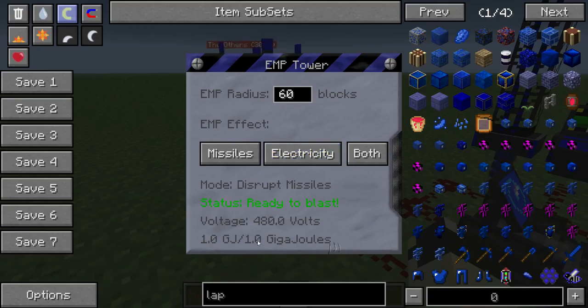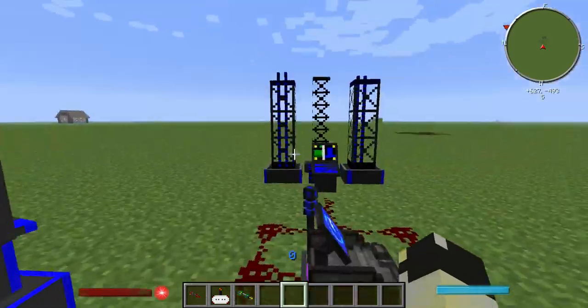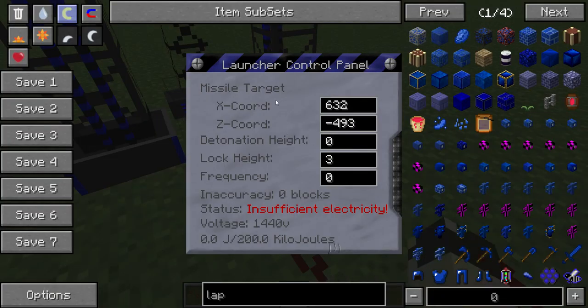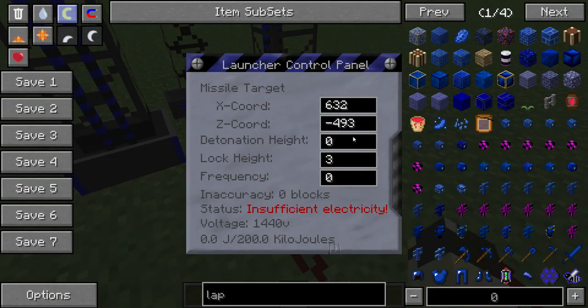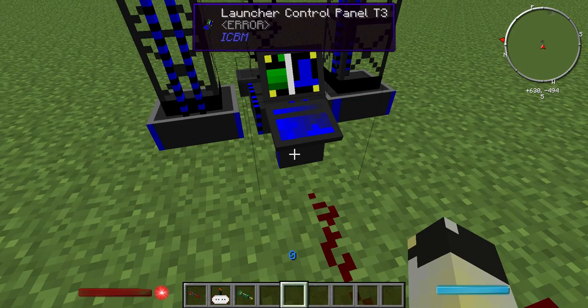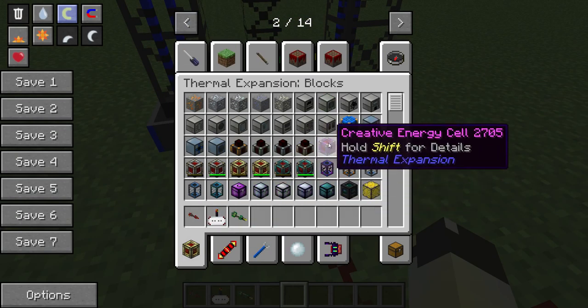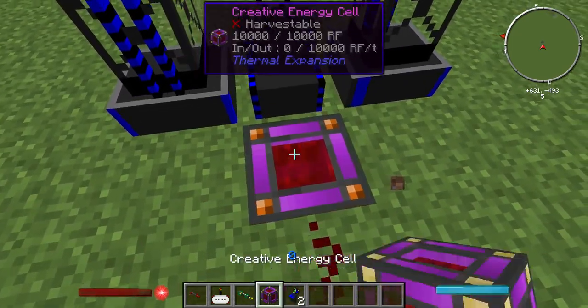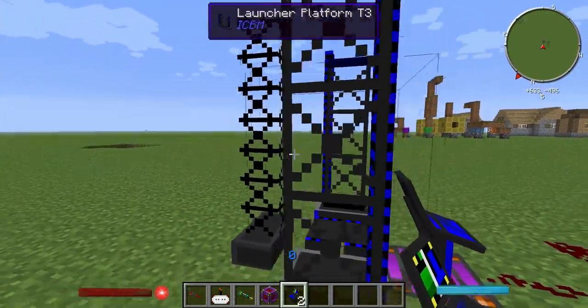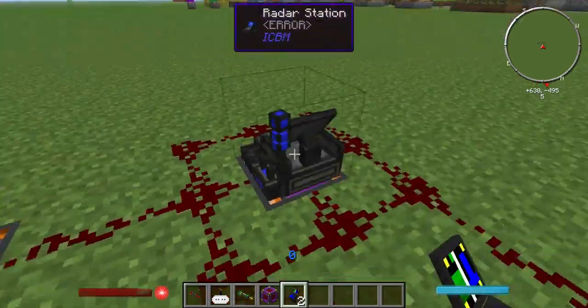This requires one gigajoule, which is quite a lot of power — that's 1000 megajoules. You can get those from big reactors, which I'll be going over in a future tutorial. The other thing I've got on here is the launcher system. The launcher system hasn't changed much at all — still the same setup. I actually haven't powered this. Let me just get a creative energy cell. There we go. So now you can see missile silos empty. It hasn't changed — you still have the support frame, the launcher, and the control panel.